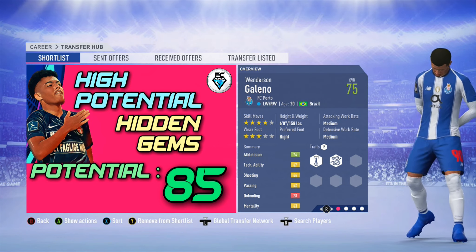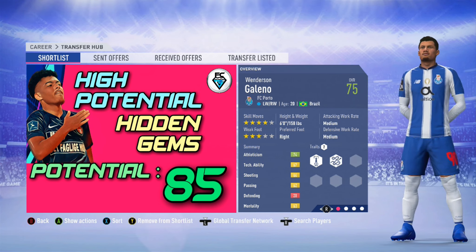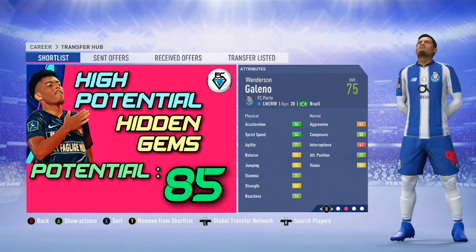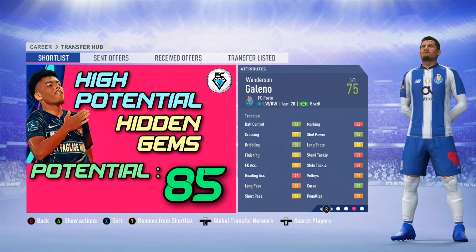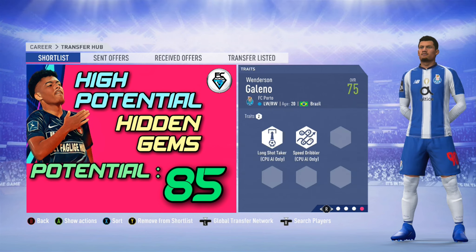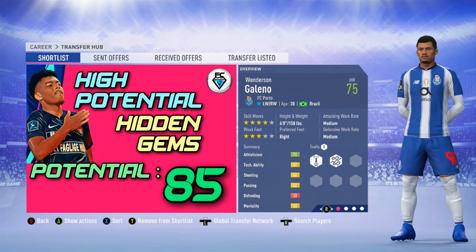Next up is Galano from FC Porto, who is out on loan at Rio Areve in season number one. He can play on either wing, left or right. He's 20 years of age from Brazil, with four star skills and a three star weak foot. He's another player with excellent pace, though some of his technicals will need a little bit of training. He's got 75 overall, a potential of 85. He's a long shot taker and a speed dribbler, but he's on loan in season number one.